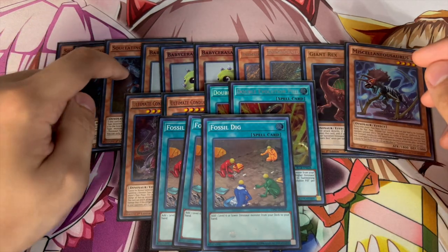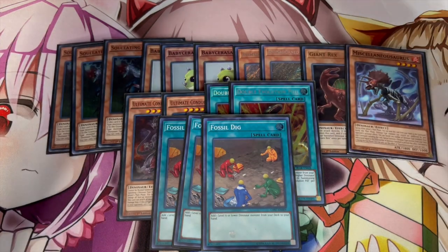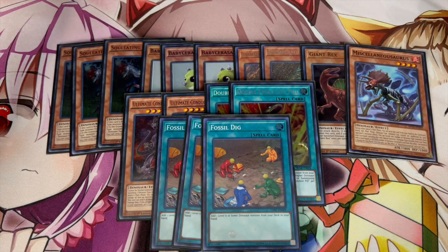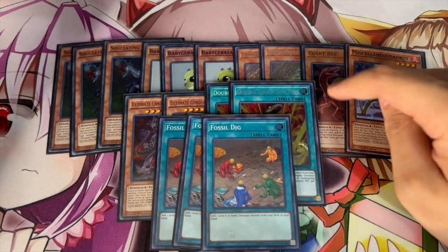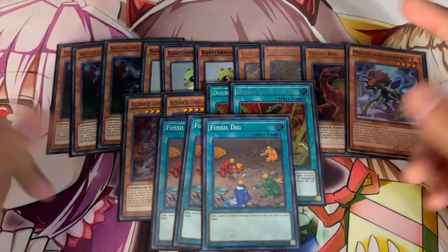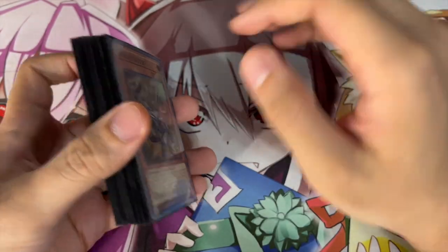Keep in mind that OV + Baby is combo, Misc + Baby is combo, Arco + Baby is combo — there's so many different hands you guys can open that just give you essentially full combo. That's why you really just want to play the main necessary ones. Giant Rex is the only brick in the deck, but he's the one that extends your combo so he is needed in that sense.